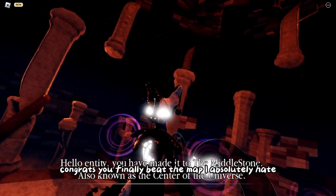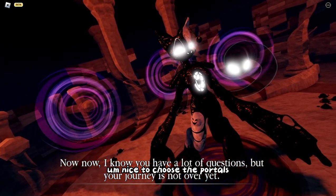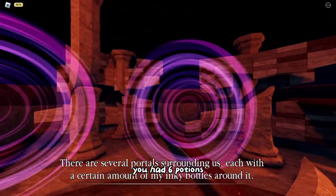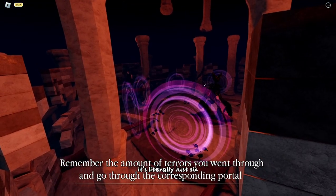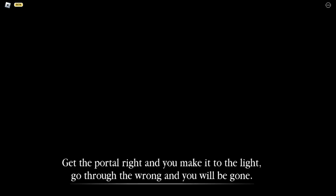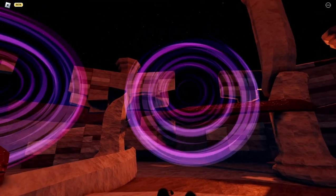Congrats, you finally beat the map! Now you have to choose the portal. They're not random - they're all the same. You have six potions and six terrors. The first and last portals don't count, so literally just count the potions - there are six - and go into the portal that has six potions in front of it. Walk in and you get awarded the Sand skin from last year, or a recolored golden Sand skin if you already have it.